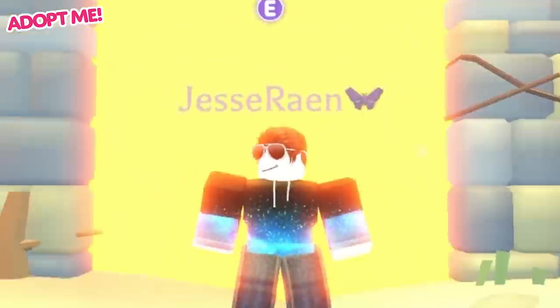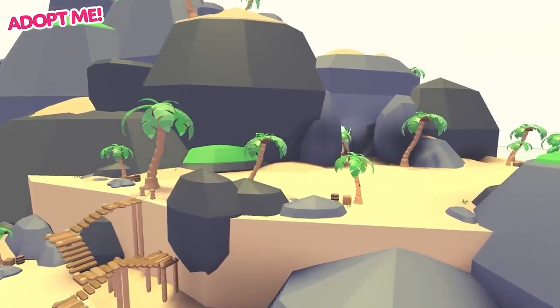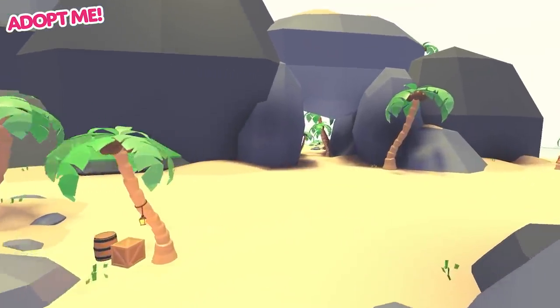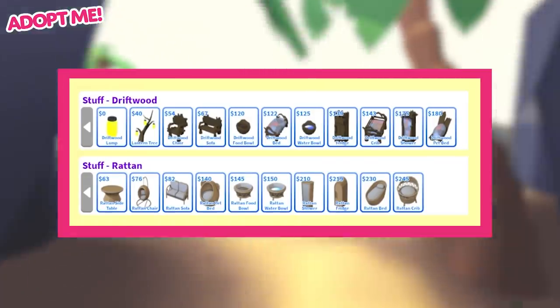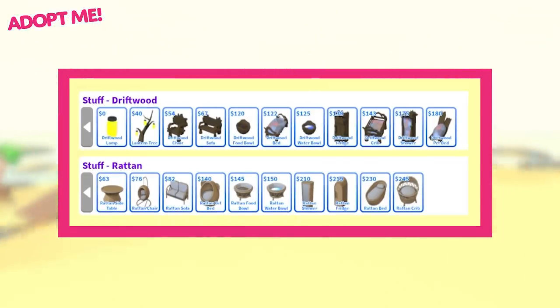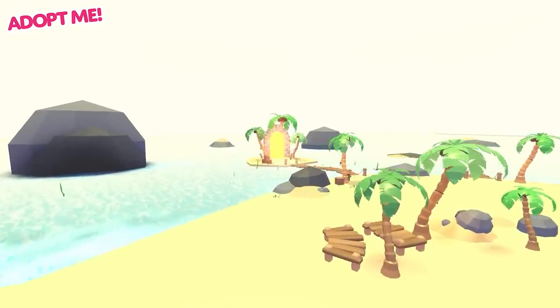Who wouldn't like to live on their own private island? The new Sandbox House is a vast area for you to make your own. We're also adding a new island furniture pack for you to decorate with, and all items come in a driftwood and a rattan style. The island house will give you more space to get creative with your builds.